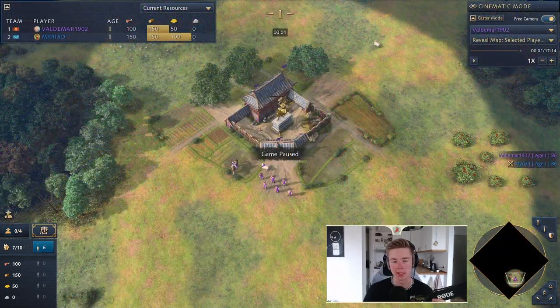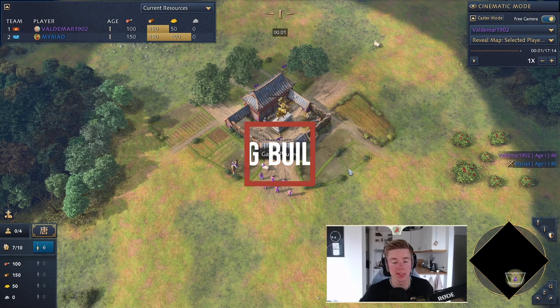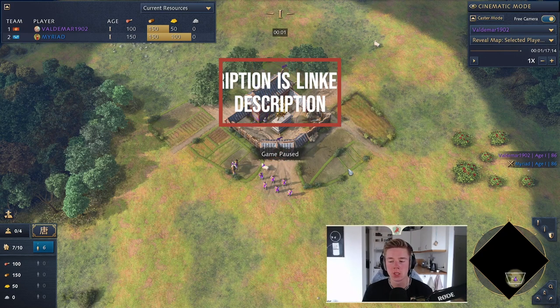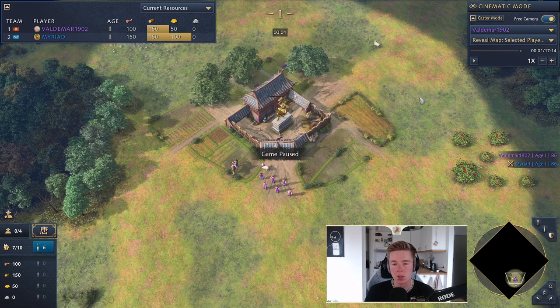The first build order we'll look at is the Chinese safe opener — a 1TC opener and the way you win games with one town center. This is specifically good against somebody who's going to apply a lot of feudal pressure, as you can compete with them using this build order. We're going to start off with the straggler tree opening, which I'll explain now.